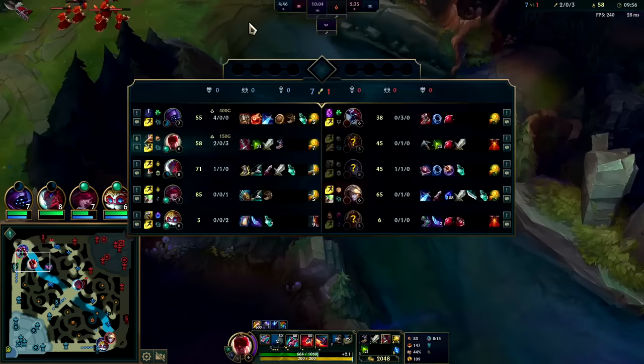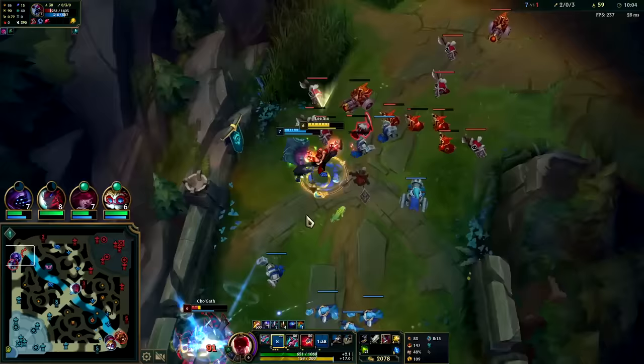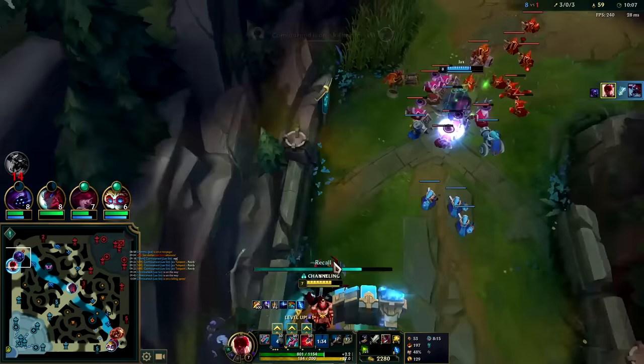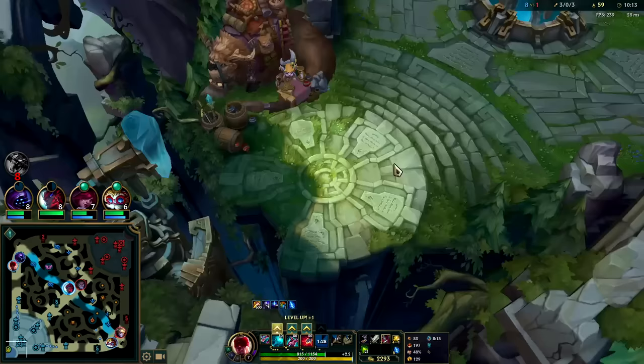So many minions but he's doing a good job of pulling it — I didn't realize he was going to be able to do that, he's probably mad I wasn't here. I'm just going to R him and walk him down. A lot of times when you R you'll Q immediately after because it guaranteed lands, but I wasn't in a hurry — I was just going to walk him down, there was no need to R-Q there.